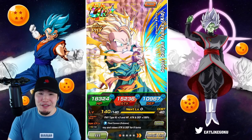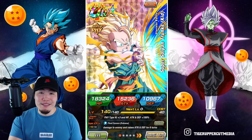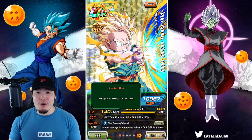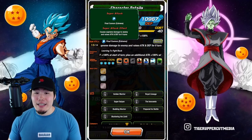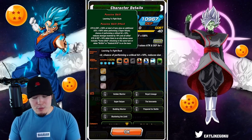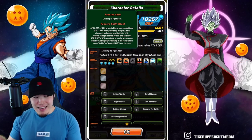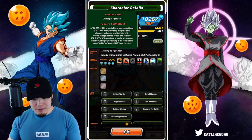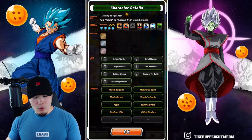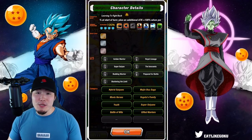Before we get into the showcase, before we jump into the gameplay, I want to quickly go over the details for both these units, so if you guys already know what they do, feel free to skip ahead about a minute to a minute and a half. Starting with the Trunks here, his leader skill is PHY Type's Ki Plus 3, HP Attack and Defense plus 100%. Super Attack is Supreme Damage and Raises Attack and Defense for 6 turns. Passive is Attack and Defense plus 100% at the start of the turn, plus an additional Attack plus 100% when performing a Super Attack. Chance of performing a Critical Hit plus 18%, reduces damage received by 18%, and all allies Attack and Defense plus 18% when there's an ally whose name includes Goten Kid attacking on the same turn, or when Krillin or Android 18 is on the team. Links are Golden Warrior, Royal Lineage, Super Saiyan, The Innocent, Budding Warrior, Prepare for Battle, and Shattering the Limit. Note that all links are at level 1.